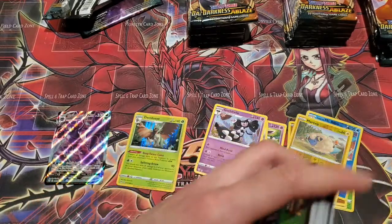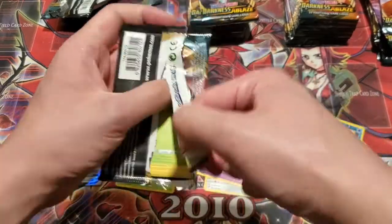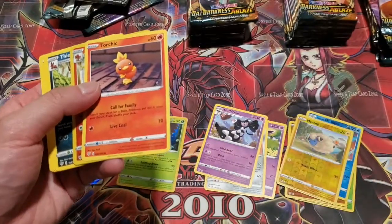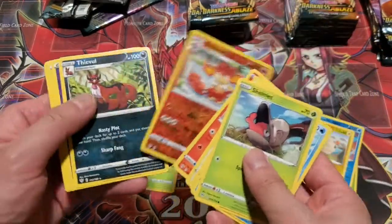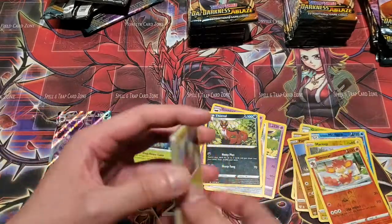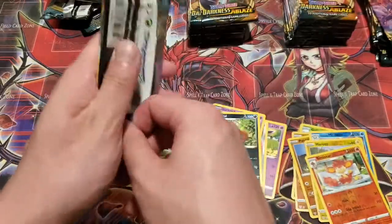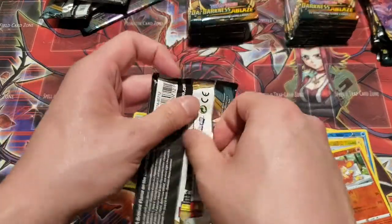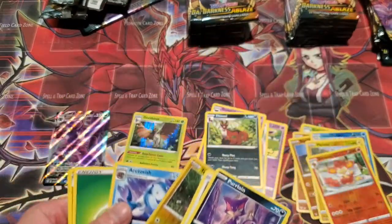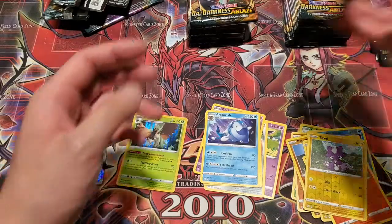And of course that last box Sam opened — he got the Charizard VMAX, the chase card, the big man himself. That was awesome. And he got a gold Rillaboom. That was honestly probably the best box I've ever seen out of all the openings I've seen on YouTube. Shoutouts to Sam — I'll post the link in the description. He has his own YouTube channel; he mostly goes over Twice and Kpop stuff.